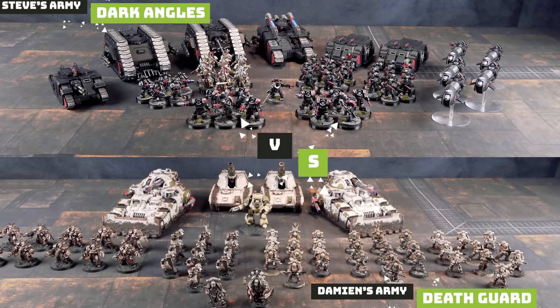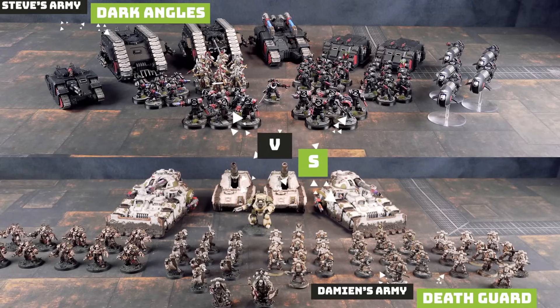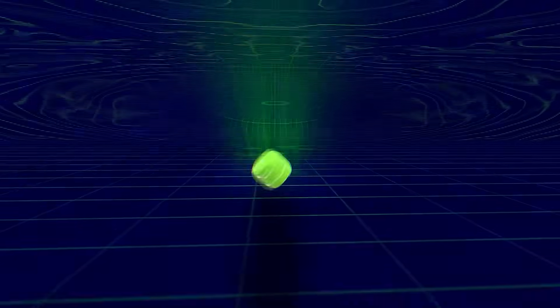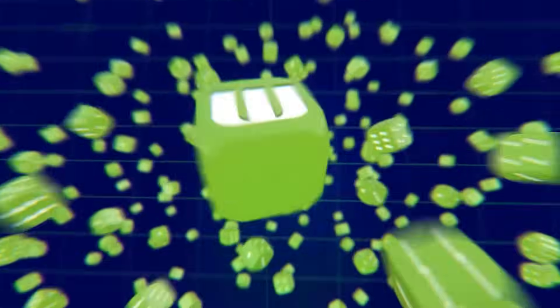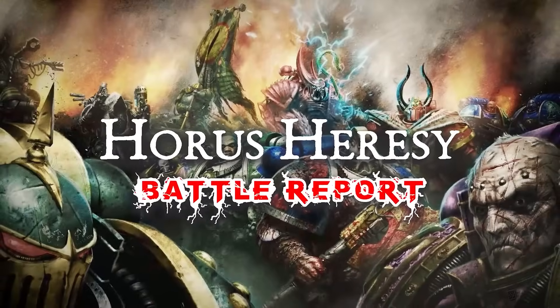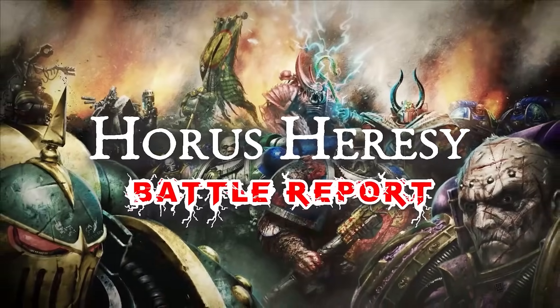Welcome back to another Horus Heresy Battle Report. Today, Damian's here with his Death Guard to take on my Dark Angels in a 2,500 point Battle Report. We play and call it work — MiniWargaming's Horus Heresy Battle Report.